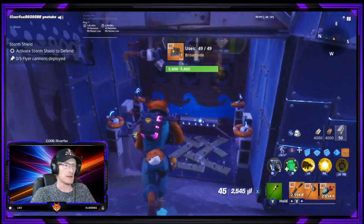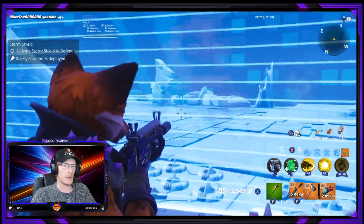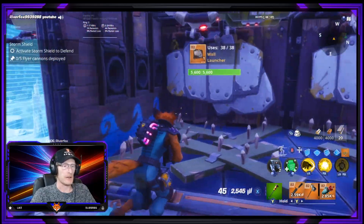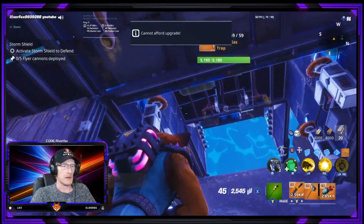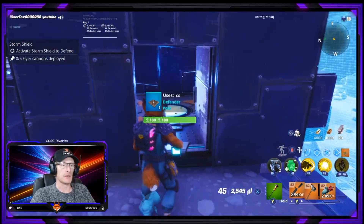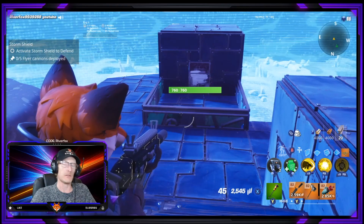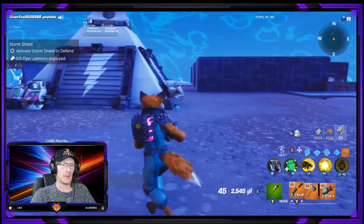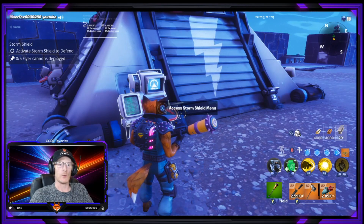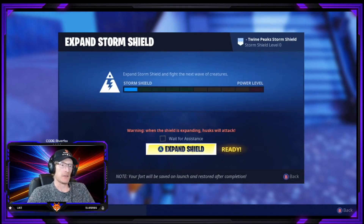Over here they can spawn from down by this amplifier as well. They've got to come up through this lot, up through here, get through all of these, get knocked back at every opportunity, and then all the way up through these. I've got a defender pad here and a defender pad over there, and the base will go in there too. As always I'm going to try to do this with as little combat as possible and hope the traps do their job. Let's get this storm shield underway — expanding storm shield.